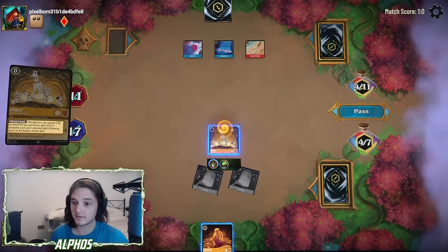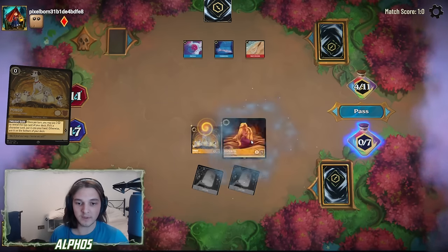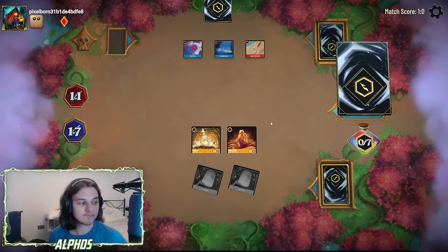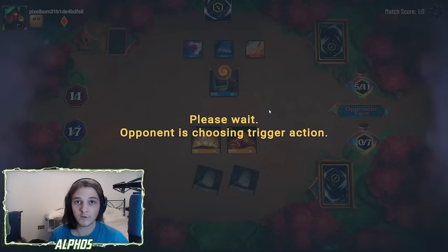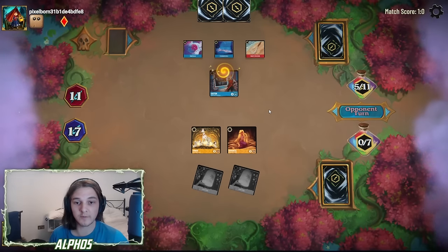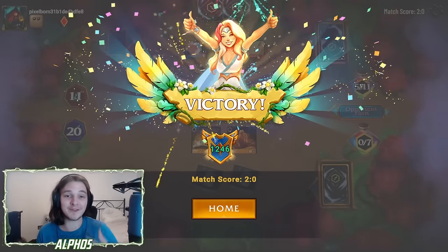Can we do that multiple times a turn? Only once per turn. Let's play the Rapunzel to threaten lethal. Gaston comes out — they're not going to be able to Be Prepared. What can they get? They can get a Medusa — a Medusa would take out the Rapunzel here. And GG! That's a win! We survived through all four Be Prepareds. That is how resilient Mufasa is.